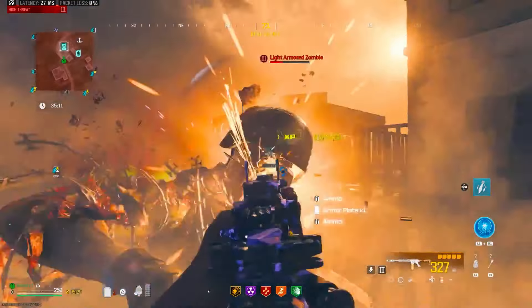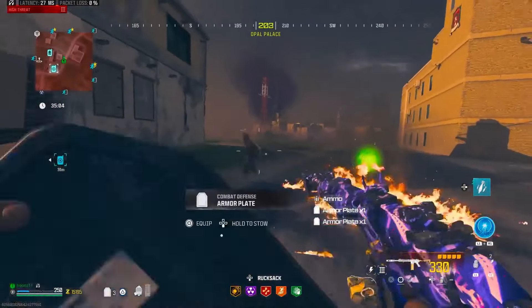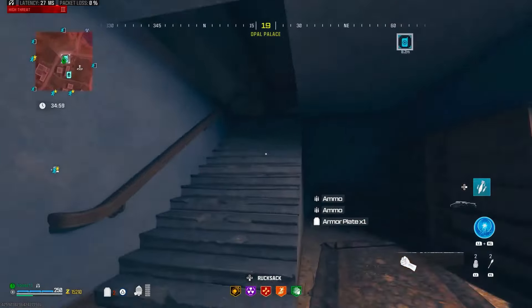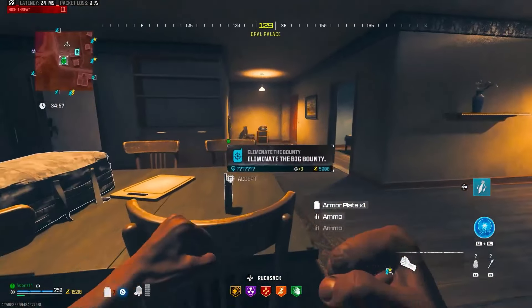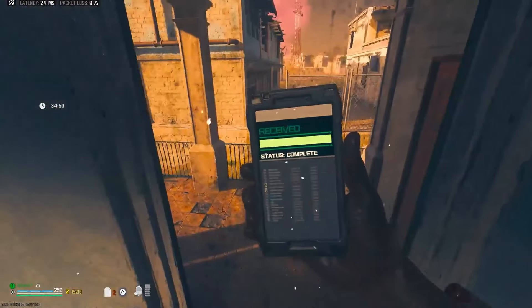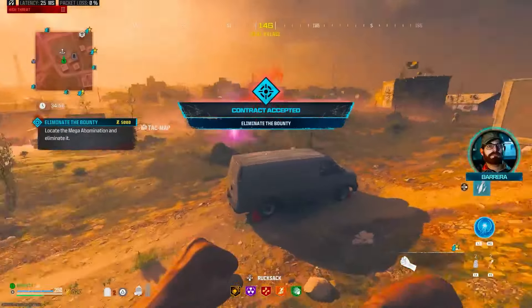Just take down these last remaining few and then we'll go and grab this bounty. Hopefully we get a mega abomination because I really want to see what this gun does - how quickly it takes out an eye of a mega. We'll take this Aether Tear as well.